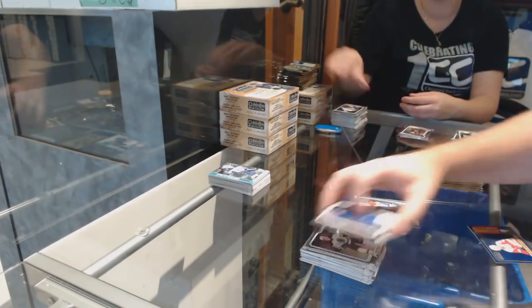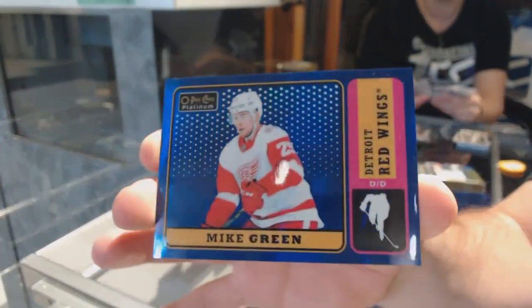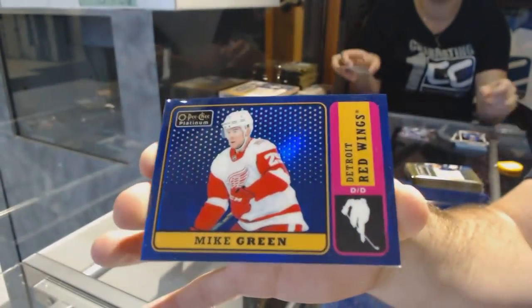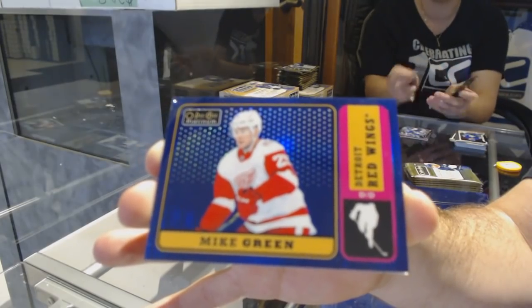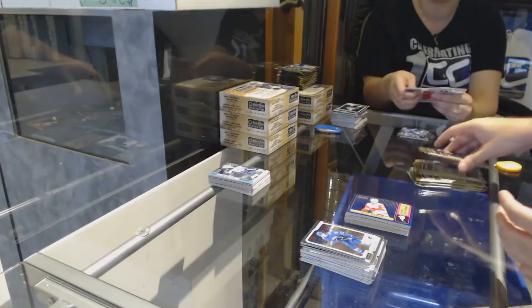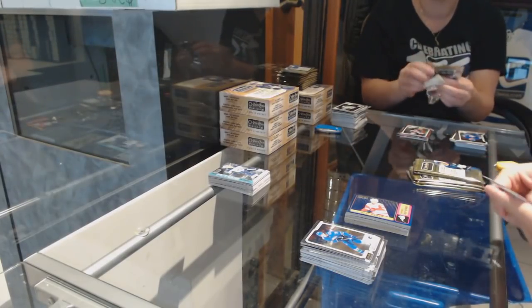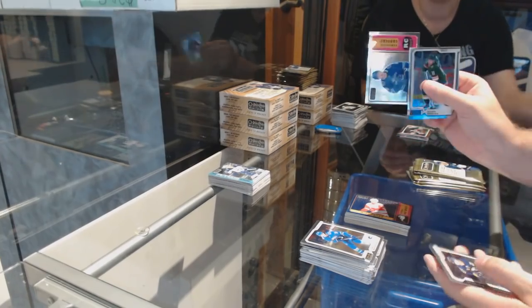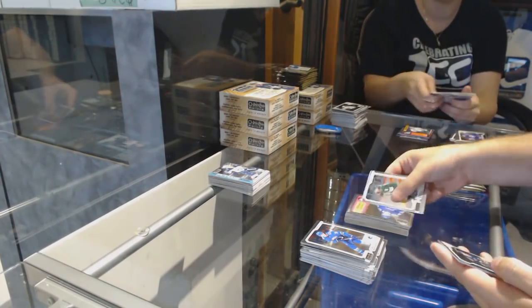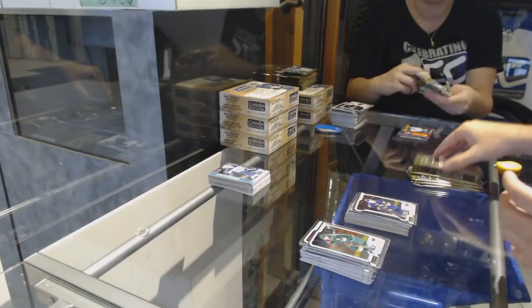We have another Blue Rainbow Retro for the Red Wings, numbered 149 — Mike Green. And we've got an Elias Pettersson Retro Rookie for the Vancouver Canucks and a Darlene Rookie for the Buffalo Sabres.